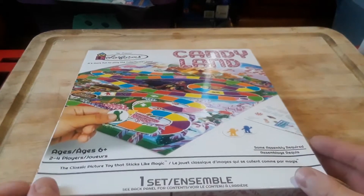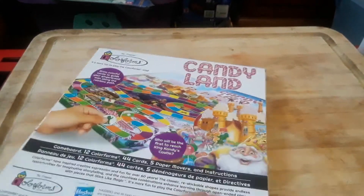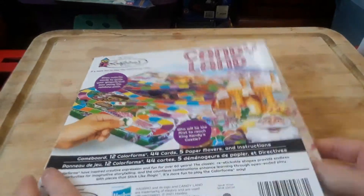Hey everybody, today we have Candyland — our child's first Colorforms game, with King Candy and the rest of the game.